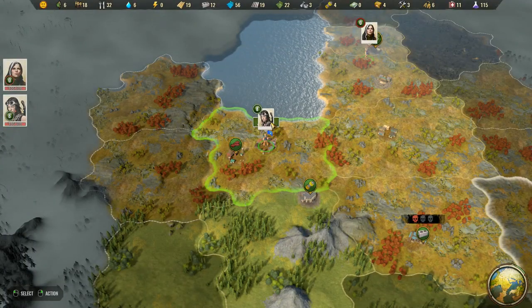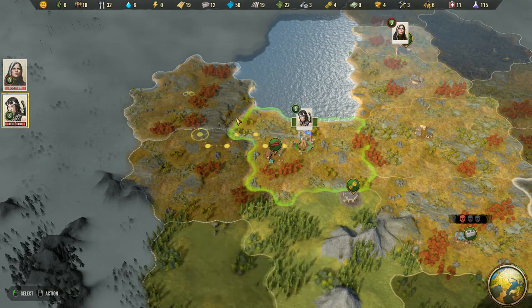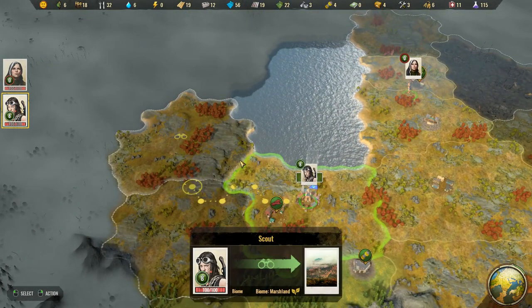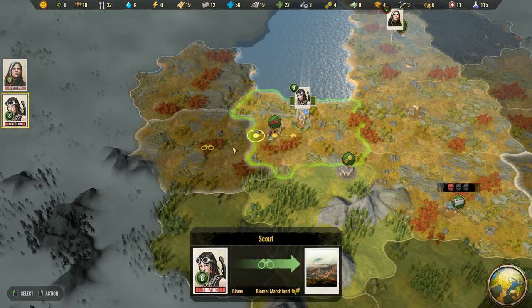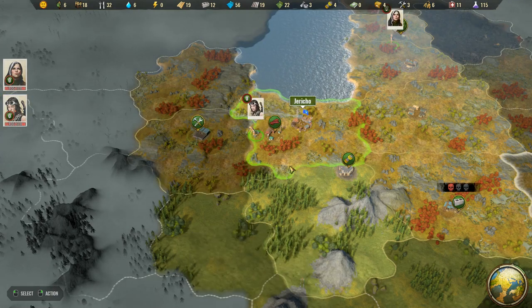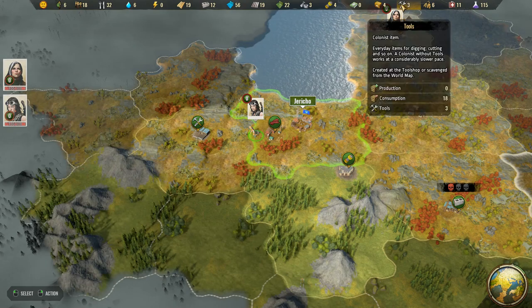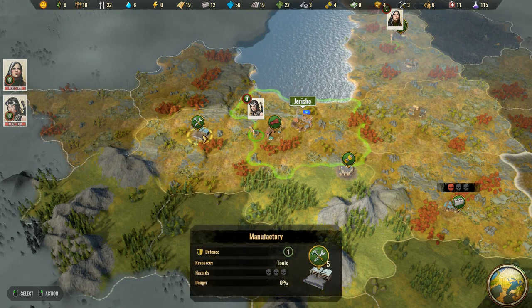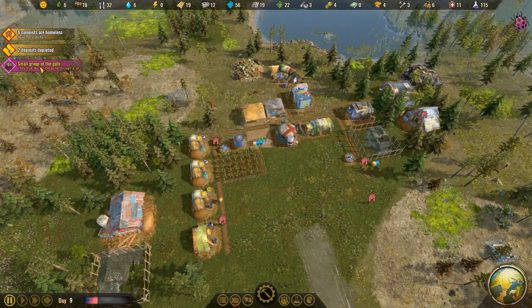We're good on food, so we'll have Crow scout this way. She has to navigate around because something's blocking her path. We'll have her scout right there then. She found tools! We could always use more tools since we're not making them yet. We'll have her get that for us.